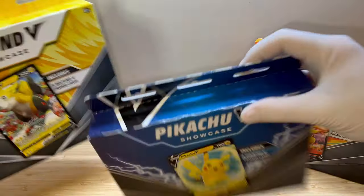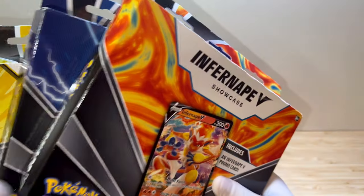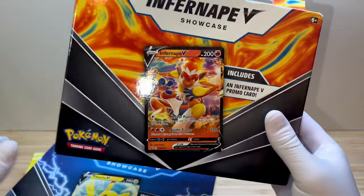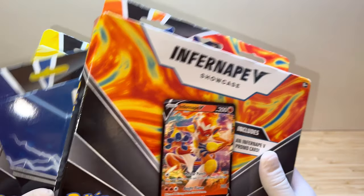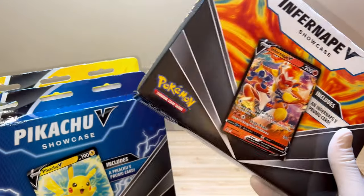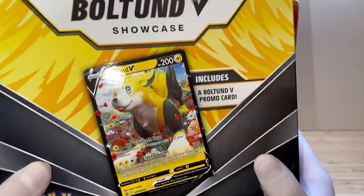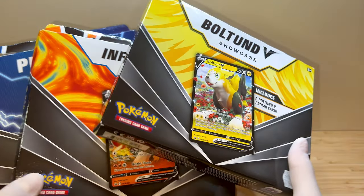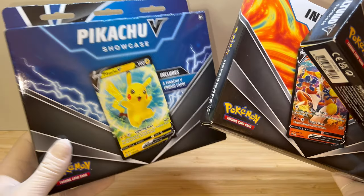All right guys, three products, three different Pokemon. It's the first time stumbling upon this showcase - I'm not used to it at all. So I guess there's no plastic in these ones. I think I would probably start with Bolton, which is not a Pokemon that I like too much, but I would just start with it then continue with Infernape V, then of course with the Pikachu.